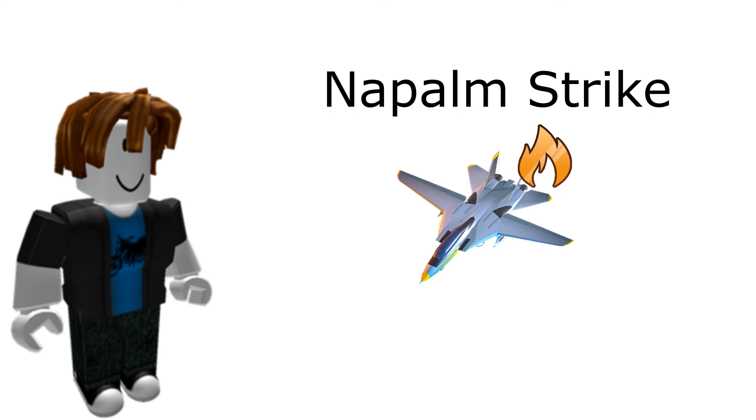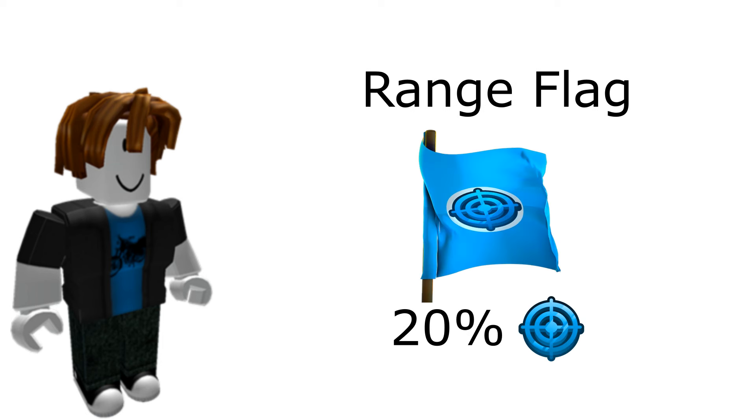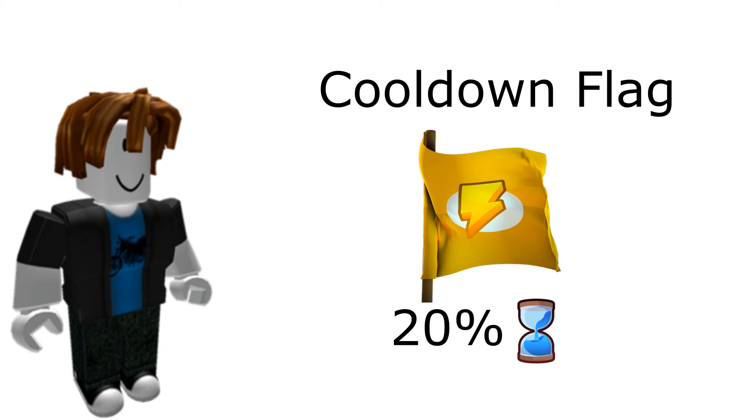Rare: napalm strike, a better Molotov. Damage gives a 40% damage buff, range gives a 20% range buff, and cooldown gives a 20% fire rate buff.